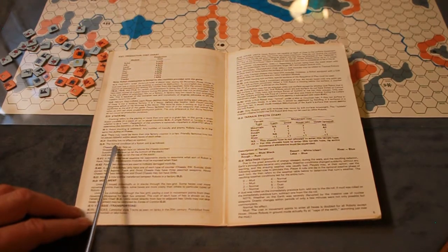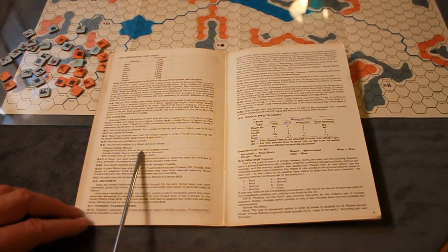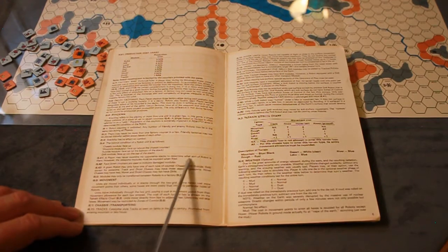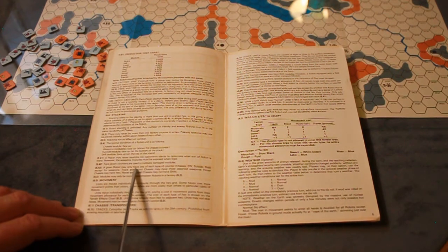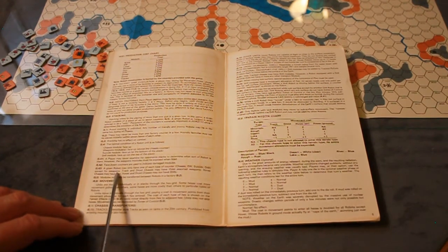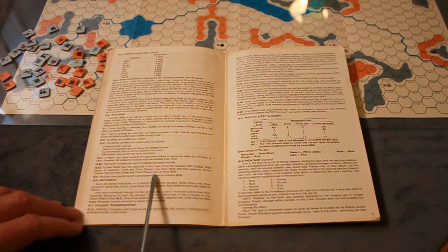Stacking has no effect in combat. The normal condition of a robot stack is: chassis module face up at the bottom, weapons modules face up, with the suicide module face up if present, and the drill module on top of the stack. A player may never examine his opponent's stack to determine what type of robot is there. However, weapons modules must be exposed when fired. Face-down counters indicate damaged modules. A robot may only have one of each type of counter, except for weapons — tracked and droid chassis may have up to three weapon modules, hoover chassis may have two.